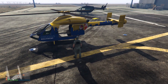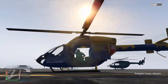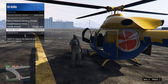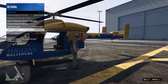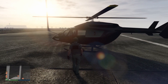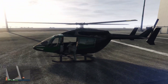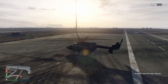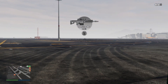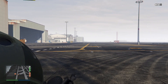More proof of how little effort went into this helicopter: it has sliding doors on the side that look like they should slide, but they're stuck open. You can't close them no matter how hard you try — they didn't even bother to animate them. The Super Valito, released in 2015 in the Executives and Other Criminals DLC, almost seven years ago, has working sliding doors. But not a helicopter released in 2022. It's a minor thing, but when you add everything up, you can see how little effort went into it.